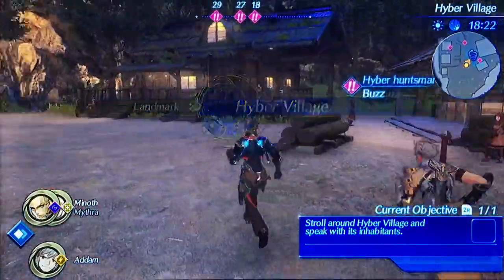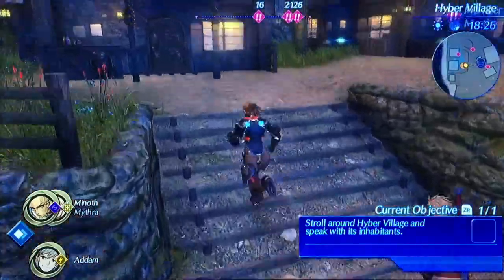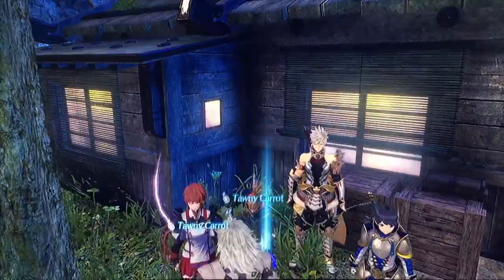We're in Hyber Village — that's where we are. We got some other people to talk to. Before we do that, there are more plus points that we can start on doing just to see what we get. We got vegetables here.